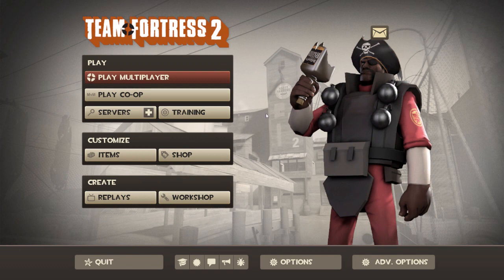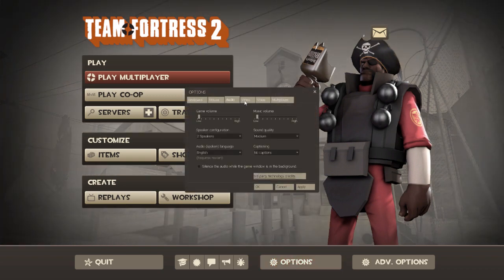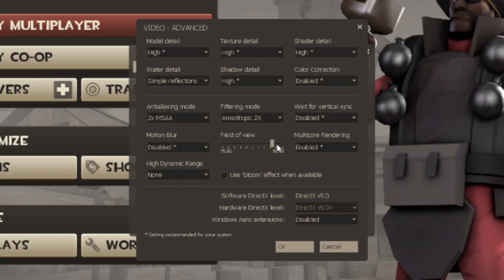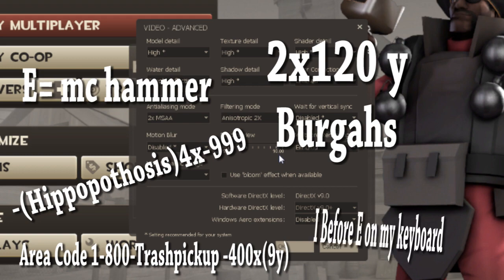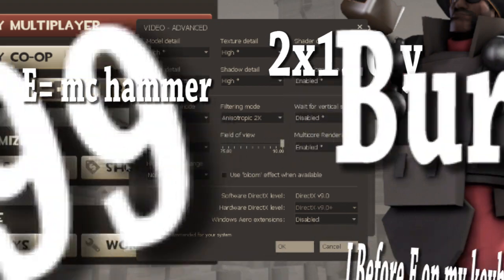First of all, you want to make sure your settings are all in order before you start the game. Go to your settings, pull up the audio and video files, and make the proper adjustments. Once that is done, you want to change your FOV to no more than 90 at a 1920 by 1080 resolution, because there is so much evidence and mathematics as to why you should never have it past 90 FOV. I will not go into those details — just make sure it is no more than 90.